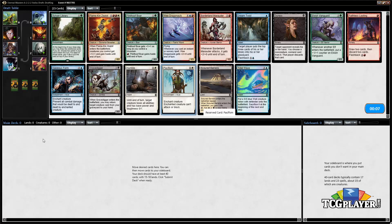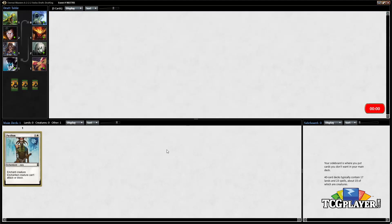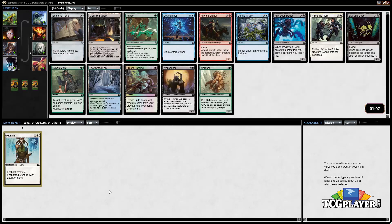Pacifism stands out as the best common. I think it's what I'm gonna go with. There's also not a ton of white in the pack, so it seems like a safe-ish pick. I would rather have started on something more exciting but we're gonna go with Pacifism here to get things going.